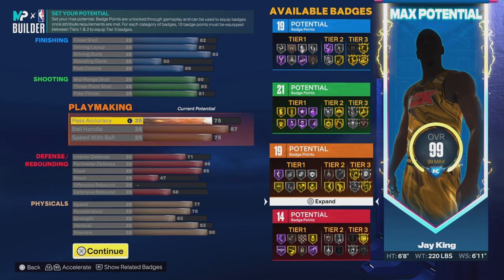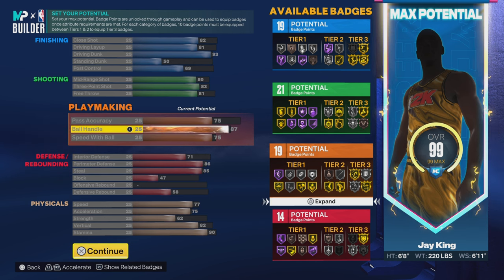Going down to playmaking. 75 on the pass accuracy, 87 on the ball handle, and 75 for speed with ball. That 75 speed with ball gives us that Michael Jordan dribble style. And that 87 gives us that gold clamp — 19 playmaking badges.